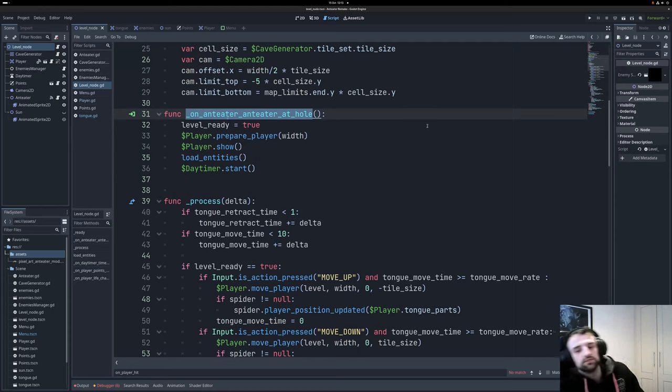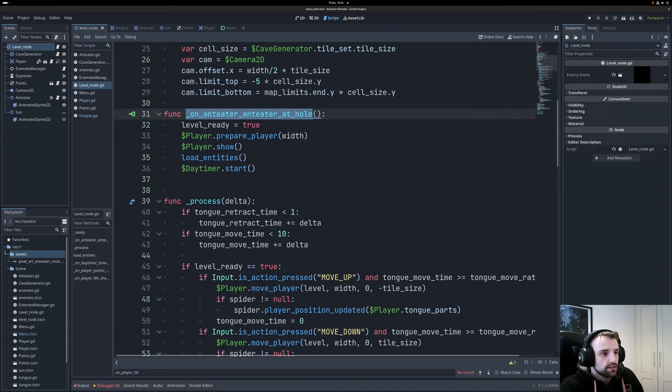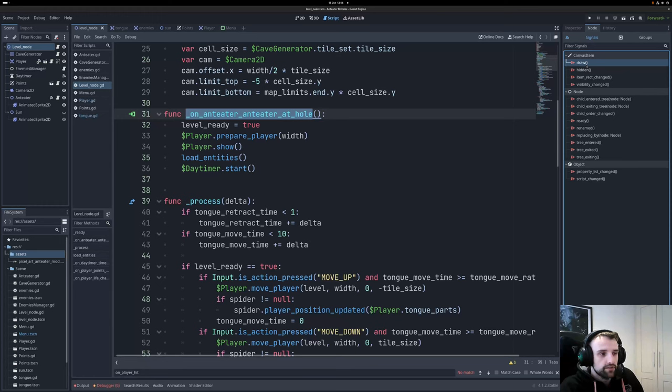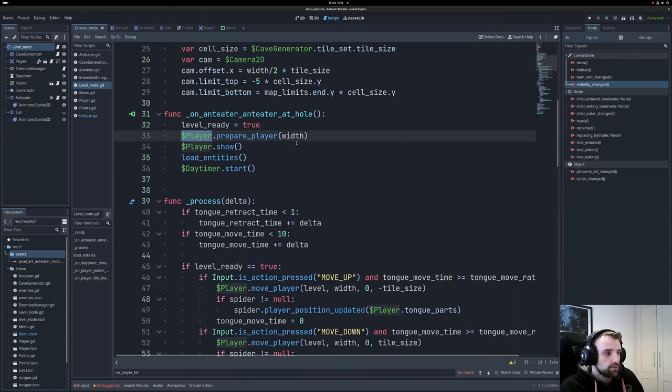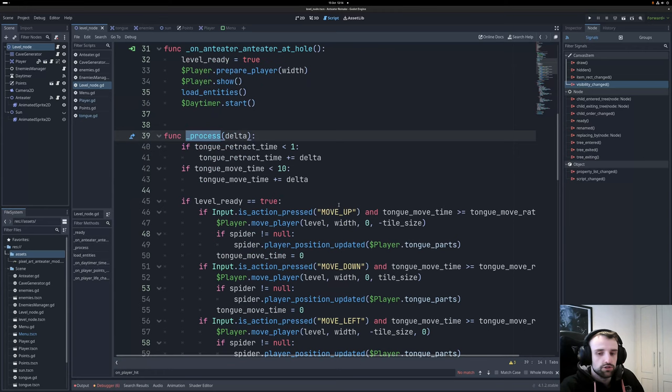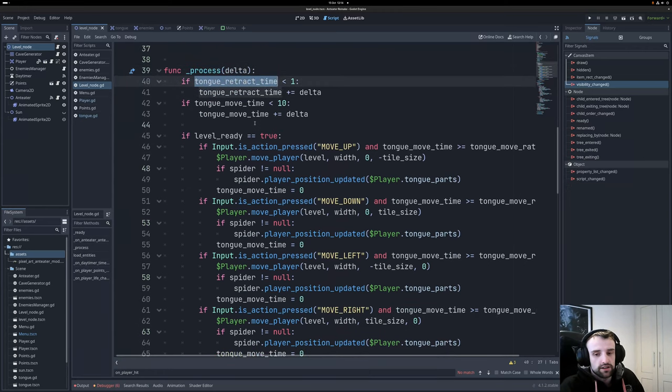There's a function called on_anteater_ready — once the anteater has made it to the center of the hole, the level can begin. The green arrow here implies it's a signal. Signals are a feature of Godot, sort of like a web socket — we can emit a signal with or without data and tell something to run a function. There are built-in signals, such as when a canvas item is drawn. In this case it's a custom signal that triggers once the anteater enters the screen, telling the main level code we're ready.